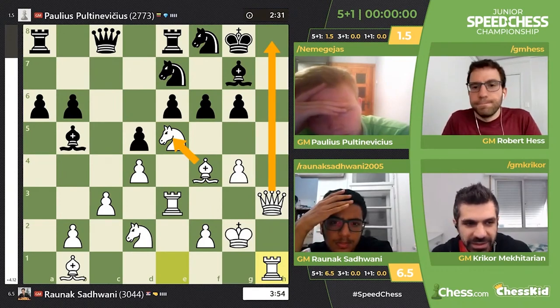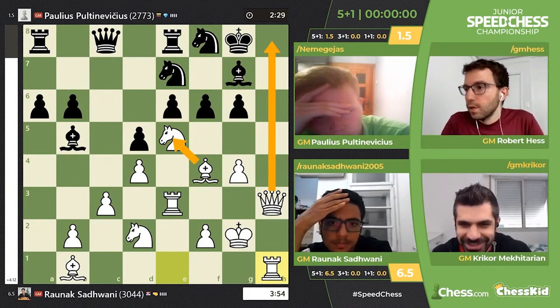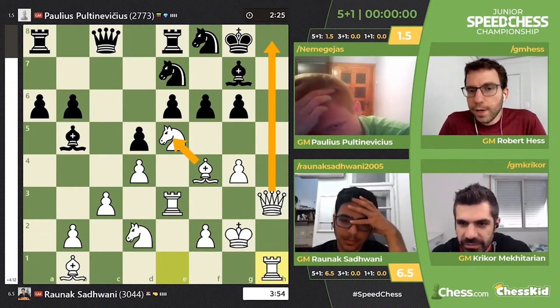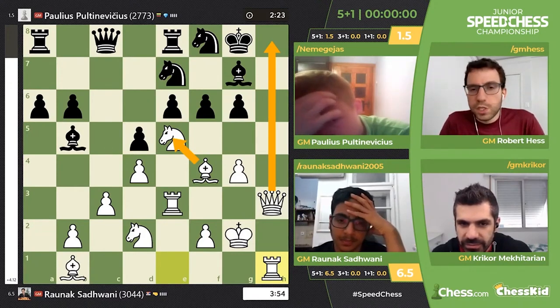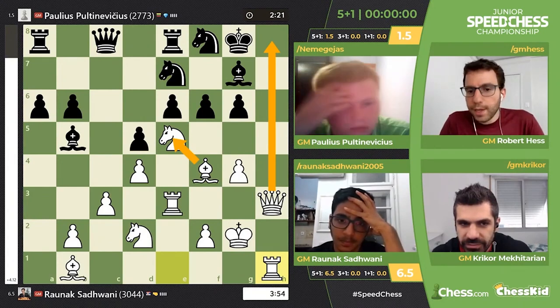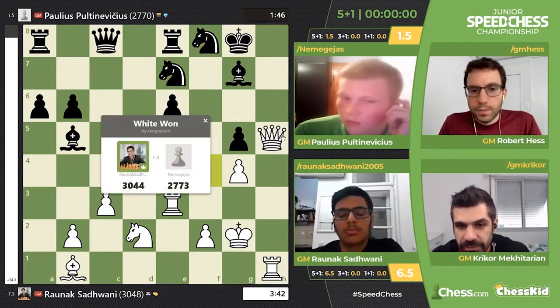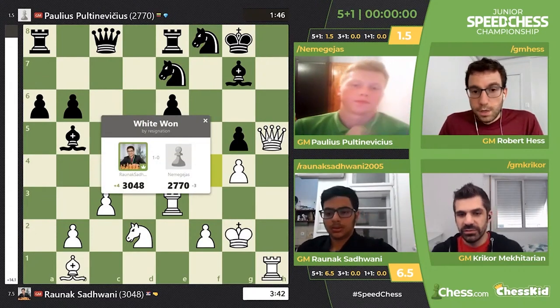This is just like... Black never had a plan. As we were talking about earlier, just zero plan for black, and white just made very natural moves. Not enjoying this game at all. Tough loss for him. Yeah, tough loss.